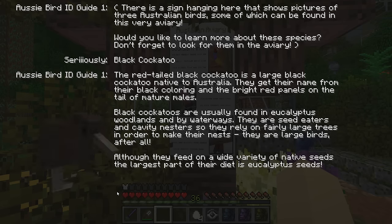All right and then really quickly the black cockatoo. The red-tailed black cockatoo is a large black cockatoo native to Australia. They get their name from their black coloration and the bright red panels on the tails of mature males. Black cockatoos are usually found in eucalyptus woodlands and by waterways. They are seed eaters and cavity nesters so they rely on fairly large trees in order to make their nest. A cavity nester means a bird or animal who nests inside of holes that grow in trees — sometimes made when a branch falls off and rots, sometimes woodpeckers will physically dig out the holes.